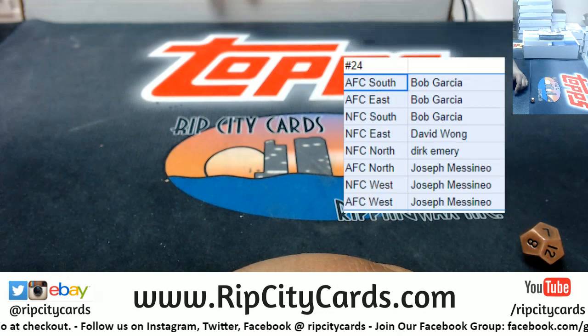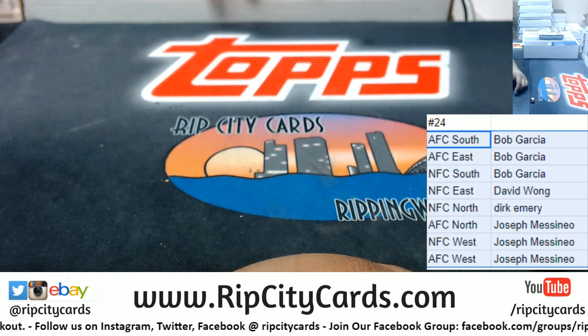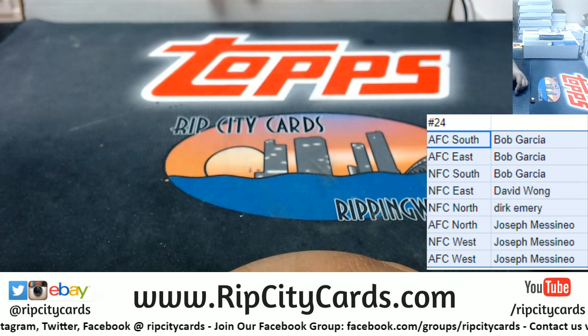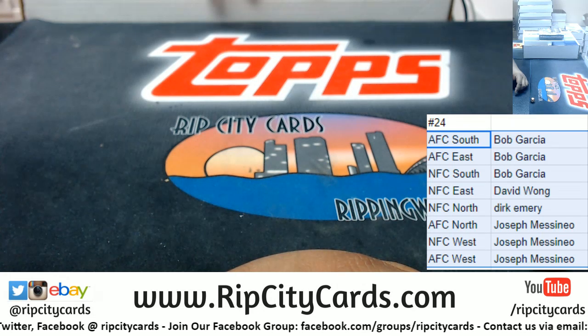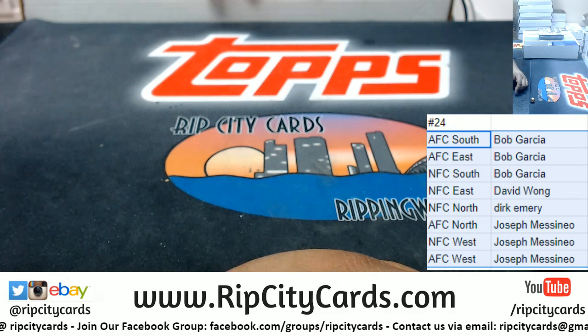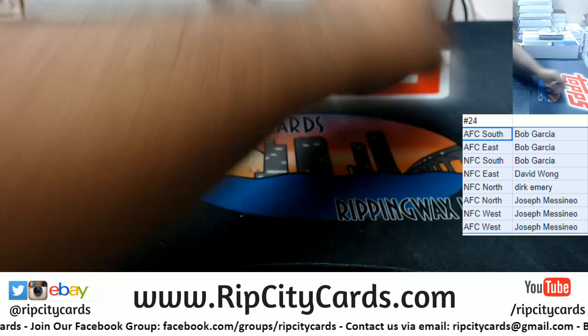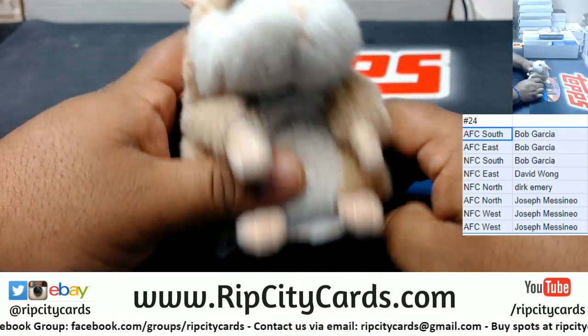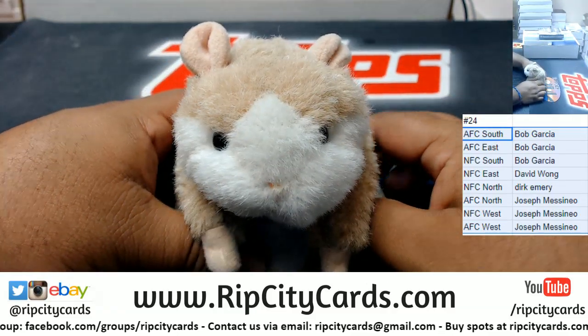Let's sort this by names. Bob has the AFC South and AFC East and NFC South. David has the NFC East. Dirk has the NFC North. James has the AFC North and the AFC West. Good luck everybody!